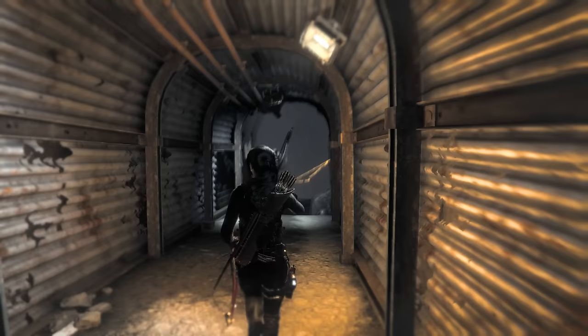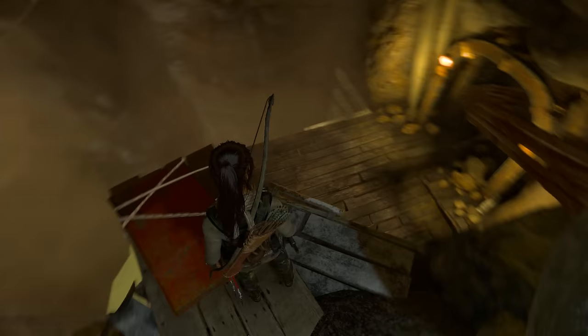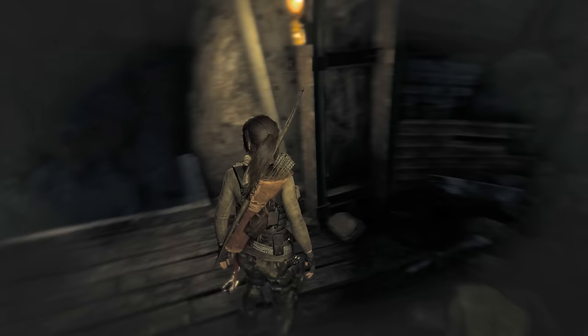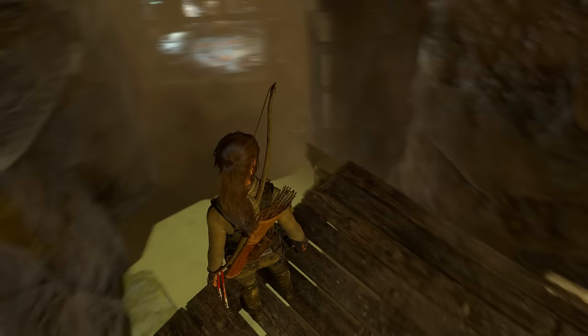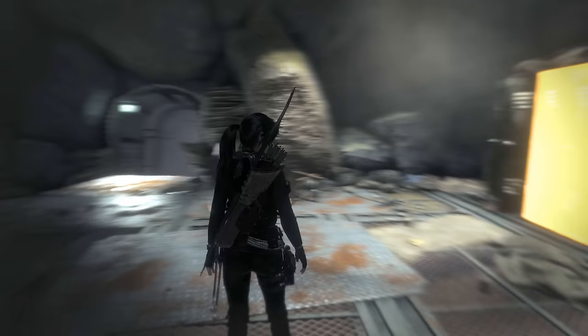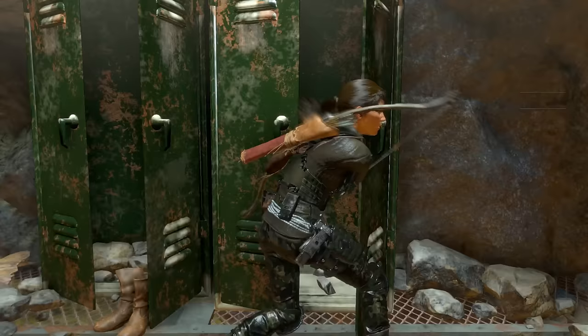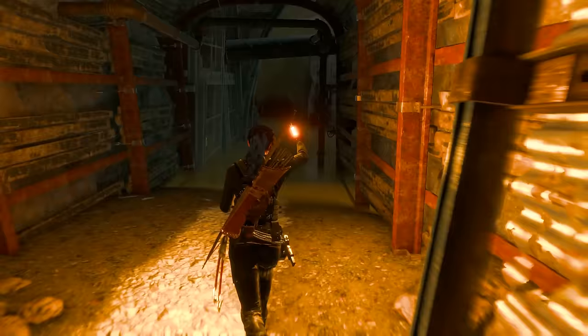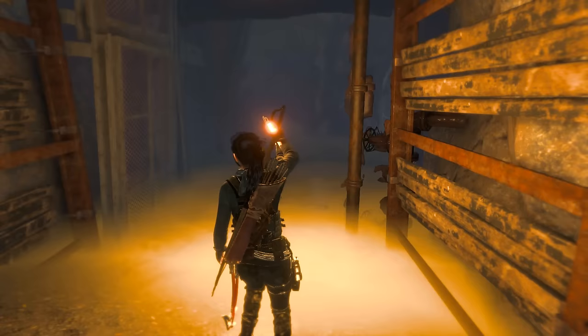I don't know, but I want it, whatever it is. All right, this way. Let's say we got a zip line and we can climb back up there. There's nothing really in here, is there? So that's our way back up. Let's see what this challenge tomb's gonna be like. Damn, maybe we'll find some uranium, who knows. We should probably get a bonfire down here too. It's like this game is taking stuff from all kinds of other games - Dark Souls, Uncharted.